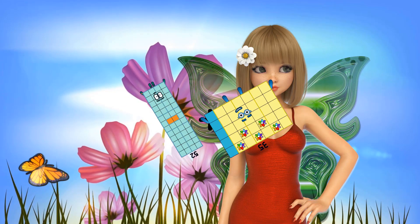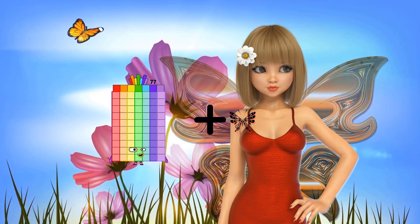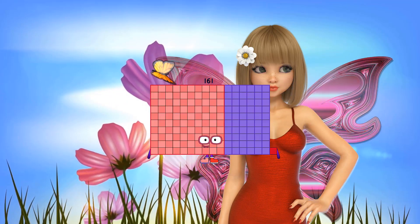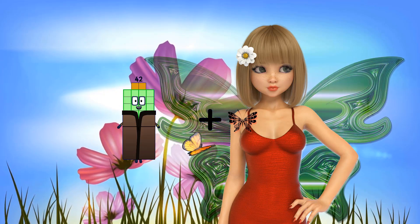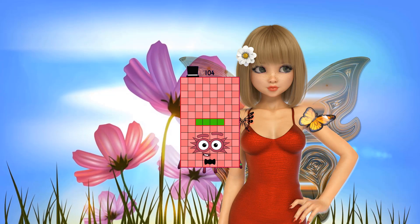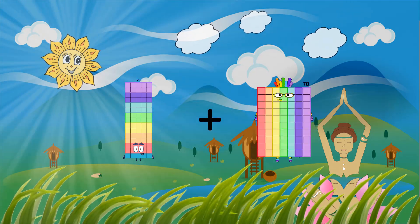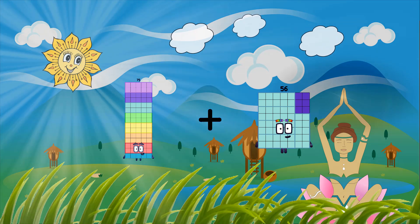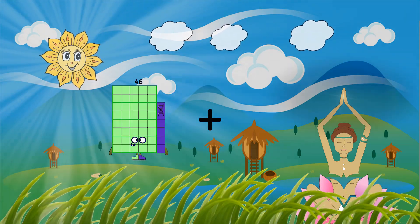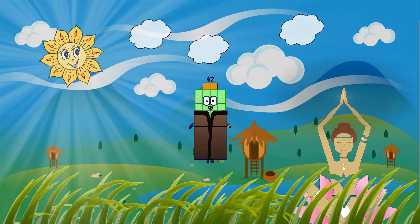77 plus 84 equals 161. 42 plus 62 equals 104. 75 plus 56 equals 131. 37 plus 5 equals 42.